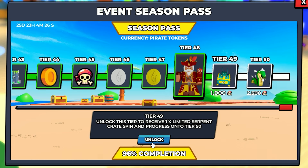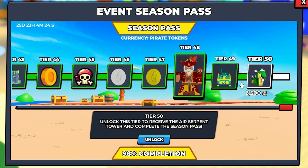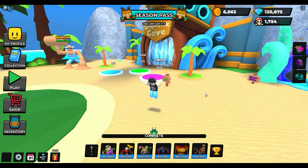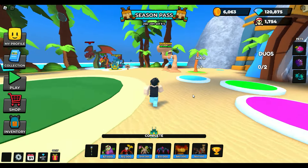The last pirate champion skin, which I have already. Unlocked. And 1,000 — you only get one limited. I wish they did more than one of them. But either way, unlocked. And lastly, what everyone needs to have in your loadout: the air serpent — 2,500 pirate tokens. Unlocked.